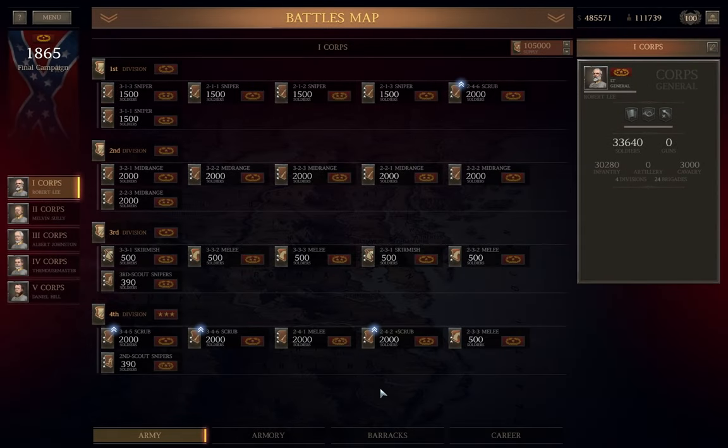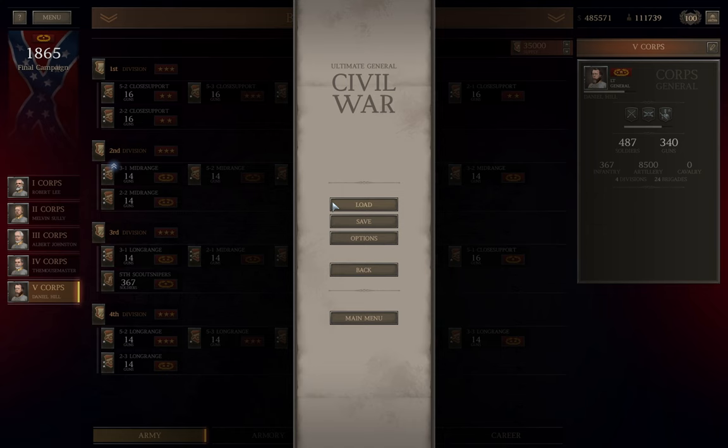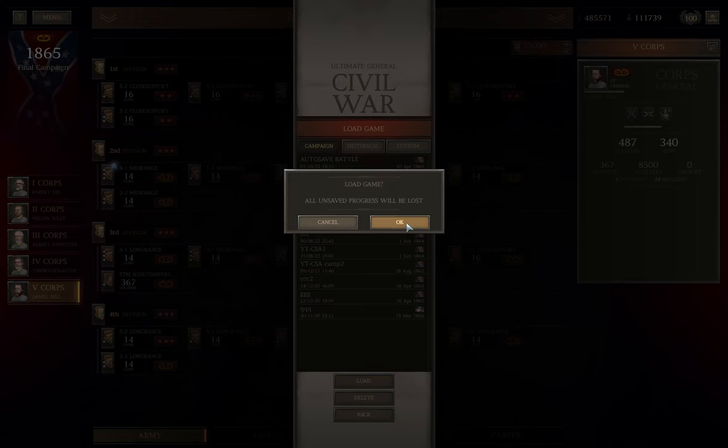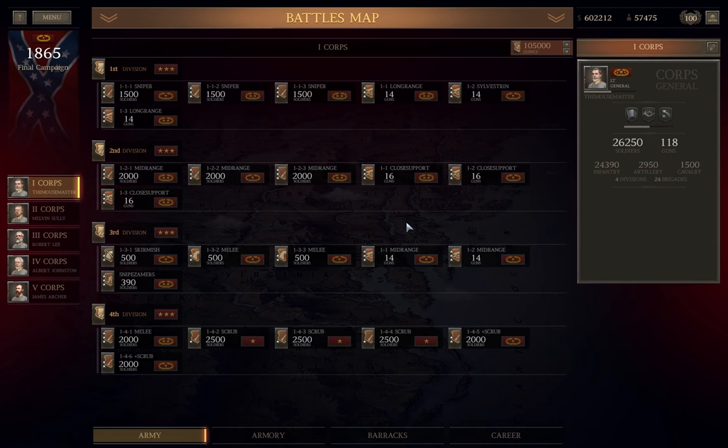A quick look at the results from the Hall's Ferry stage. I'll draw your attention to 5th Corps, where I only got 2 promotions on my cannons despite my best attempts. However, so many of them are so close to a 3rd star that if I slide around some of my more tenured officers, I can up that number. Specifically, I'll be able to get that number of 3-star promotions from 2 to 11, as well as getting 4 of the 5th Corps cannons from 1 star to 2.